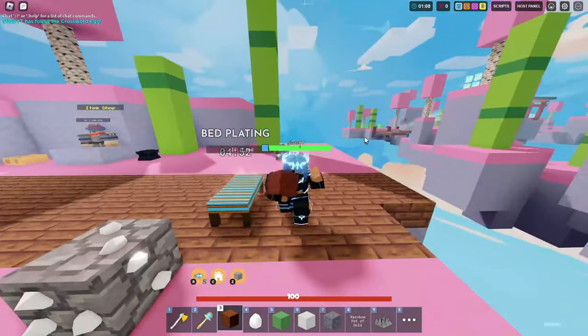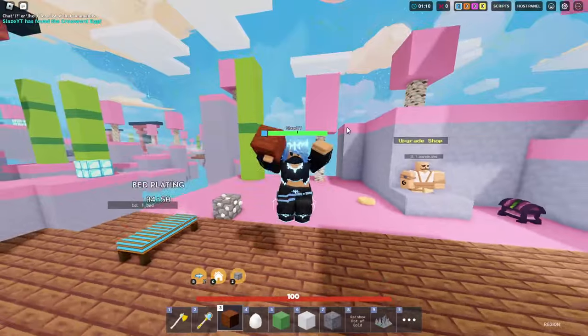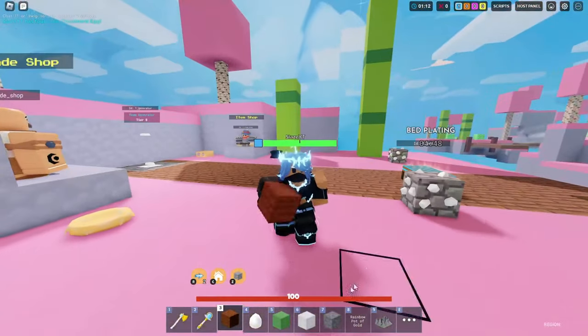Alright boys, I've just figured out how to get the crossword egg. All you need to do is go into a custom match and spawn these blocks.